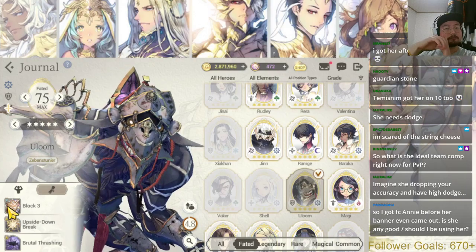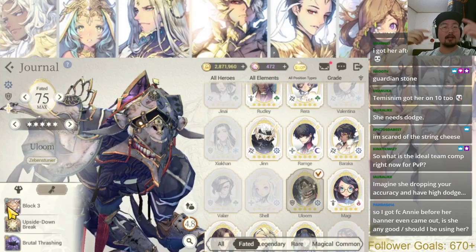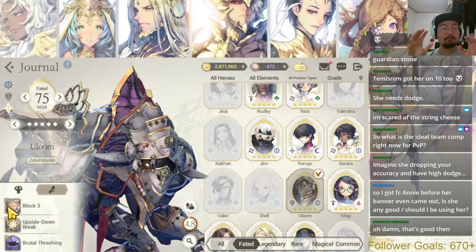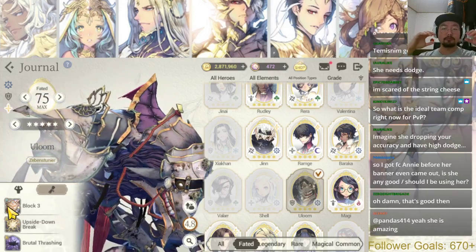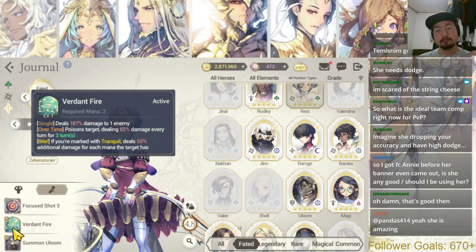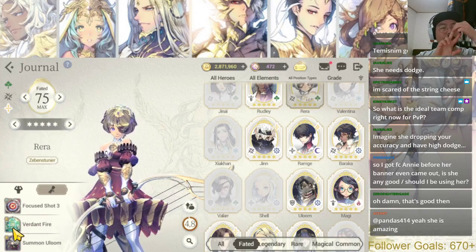There was a bug where you were being provoked even with machinery stone, but this patch fixed it. Now if you have the machinery stone set effect, you will no longer be provoked by Olum. So having Rara on machinery will actually help you snipe whoever you want because you will not be provoked at all.